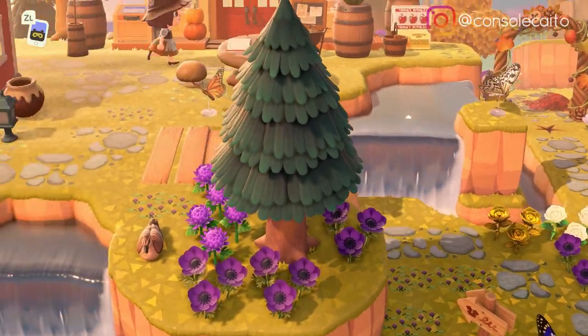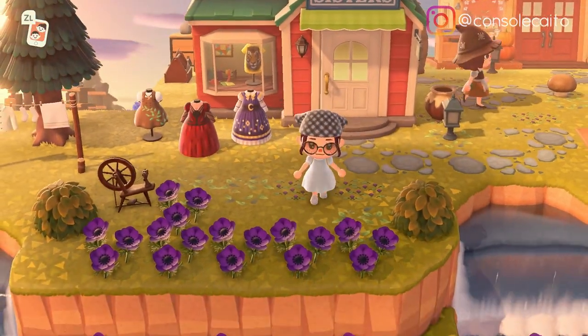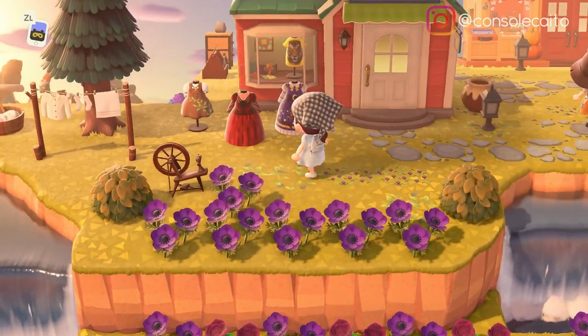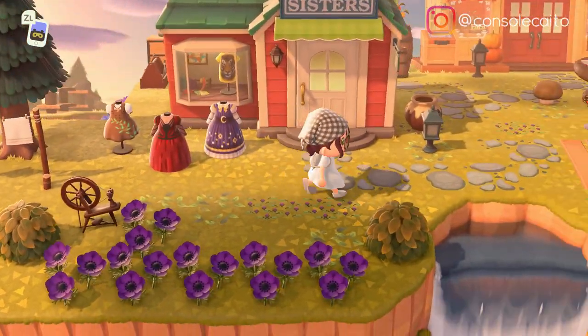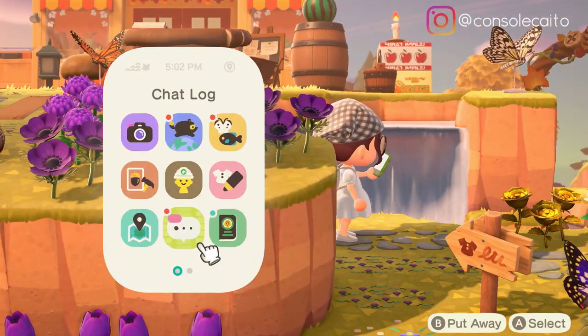We're going to start off by going up this ramp to the left here. And here are her Nook's and Able Sisters. Look at these windflowers, and I love these dresses - I've never seen dresses like that before, they're so pretty. I like that cottagecore dress over there too. Before I forget, let me look at the map really quick.